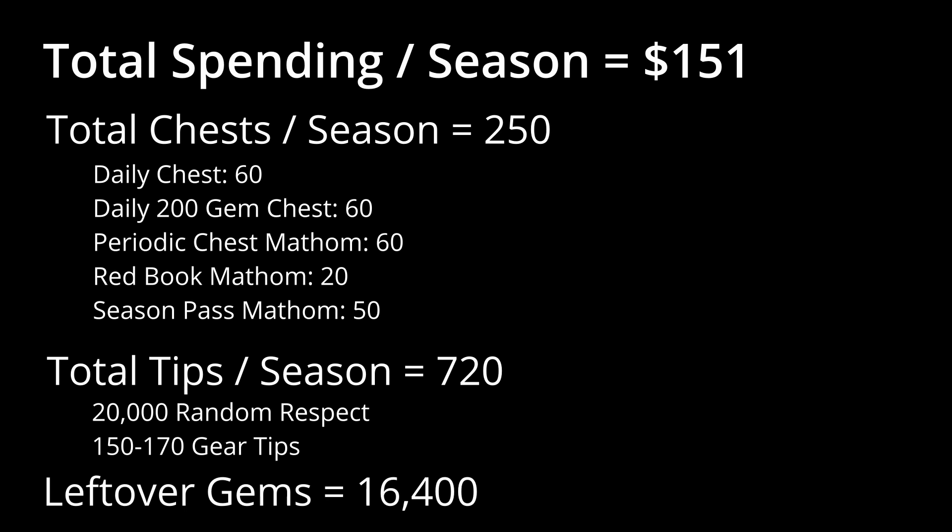The end result with 20,000 respect and potentially a huge amount of additional gear on top of all those Matham chests means that for your $150 per season, you'll be getting an enormous boon to your account every single season. In my opinion, that is the best way to spend your gems.